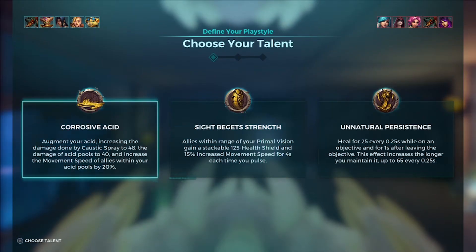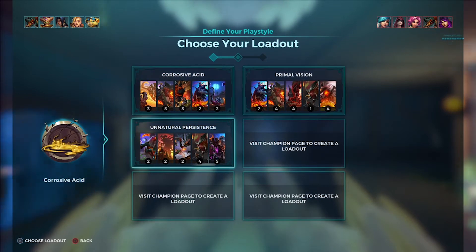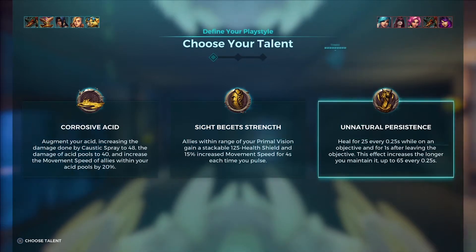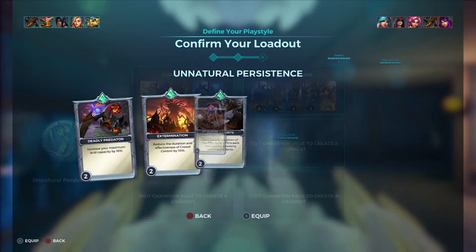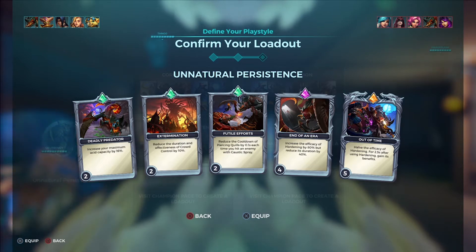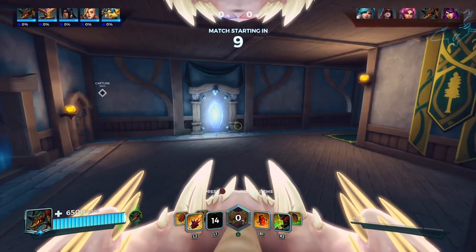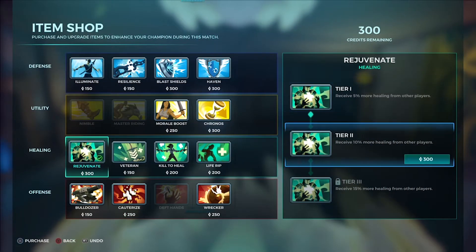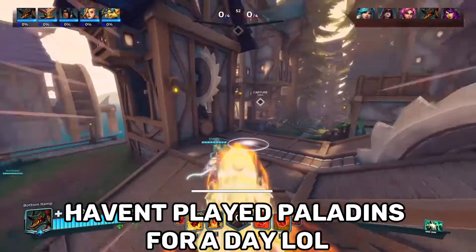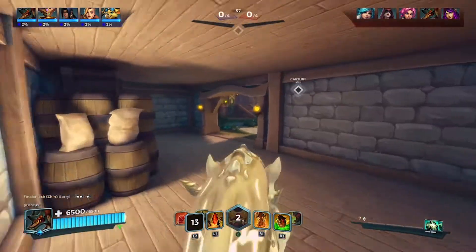Because I'm not the best at making loadouts, I'm just gonna go for the default loadout. Let's try Unnatural Persistence — we're gonna be on the point really, so we have increased maximum acid capacity, crowd control, piercing quills, increased efficiency of hardening. Let's get Resilience, Rejuvenate first, and let's go and accelerate forward. It's really cool that you don't need a mount — that is pretty impressive.